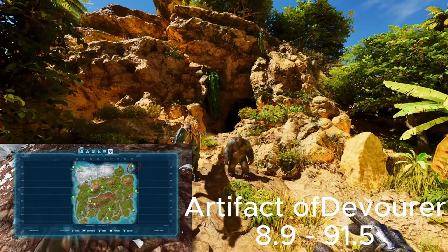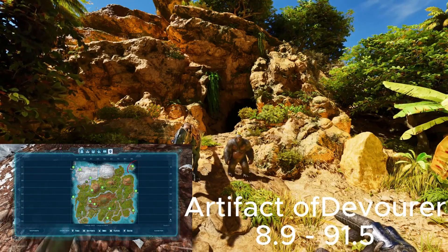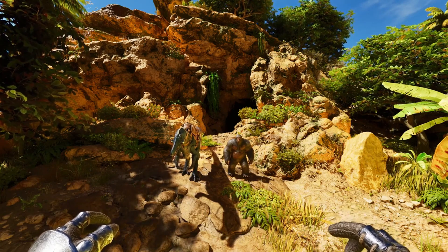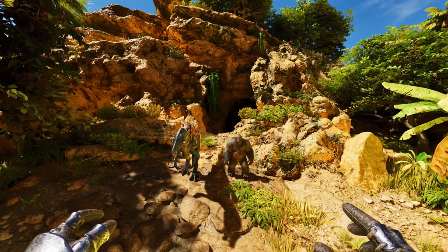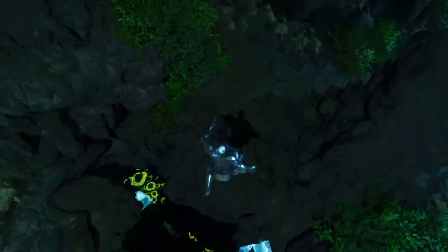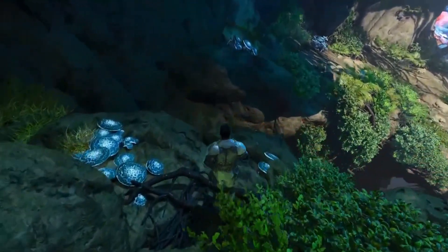Finally, it's the Artifact of the Devourer, the Carno Island Cave. For this cave it's all the same tames as the Massive, except the Thyla. You don't want to use the Thyla on this one — even if you raise it in, you have to raise it too far for it to be worth it. Like the Massive Cave, this cave also has jumps, which is why you want all the same tames that work for the Massive Cave.